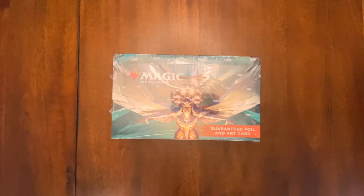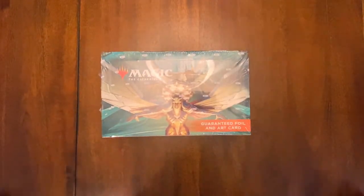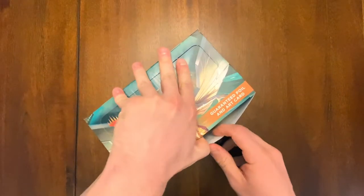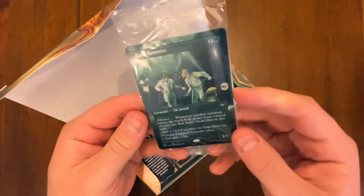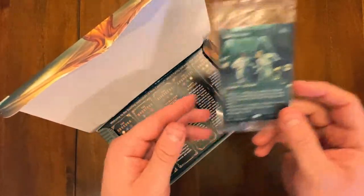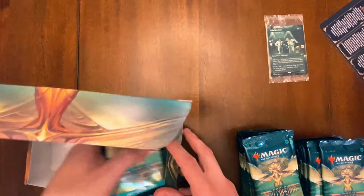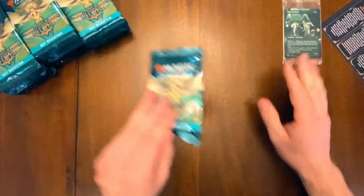Hey guys, welcome back to Closet MTG. Today we're cracking a full Streets of New Capenna set booster box. I'm gonna keep track of how many triumphs we get, how many mythics — can we get Ob Nixilis? I've watched a lot of openings for this set but haven't played much with it. We got the box topper card, Gala's Greeters, an elf druid with very cool extended art. 30 packs here — let's see how many triumphs we get and if we can hit the chase mythics. Let's go!